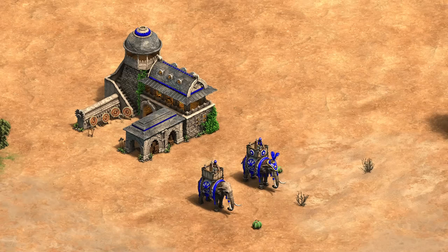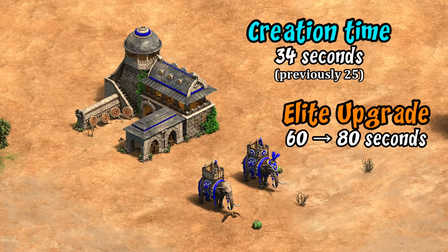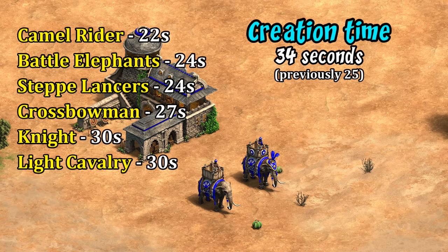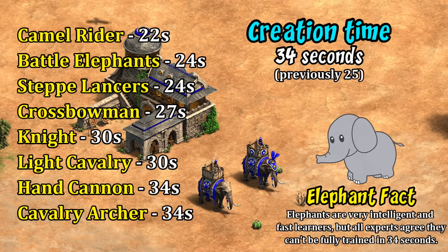The first changes reflect how much easier it is to spam archery ranges than it is to spam castles. They're going from 25 to 34 seconds to create, and the elite upgrade research time is being bumped from 60 to 80 seconds. For reference, camel riders, battle elephants, and steplancers are all in the 22 to 24 second training time range; crossbows are 27, and the knight and scout line are 30 seconds each. Going up to 34 seconds puts elephant archers on the same level as hand cannoneers and non-heavy cavalry archers.